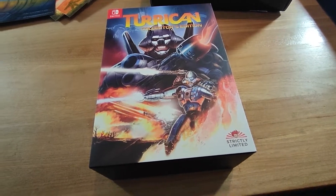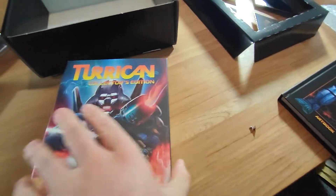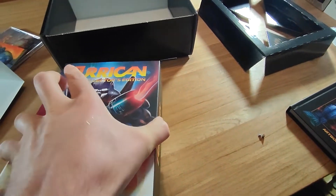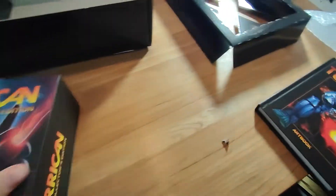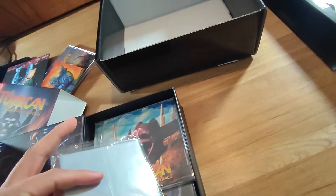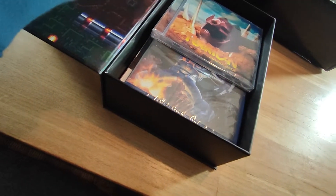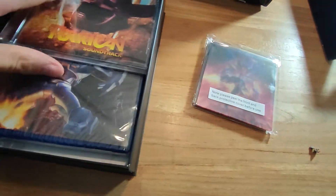All right, I got rid of the plastic. Let's slide it out — damn, I can't do it with one hand, it's too difficult. Okay, there we go. Get rid of the sleeve and now we open it live. There we go — oh, nice artwork on the inside of the case. 'Please peel the front and back protective cover before use.' All right, we'll check that in a bit.